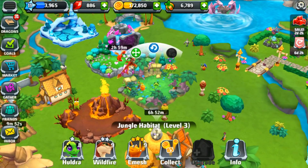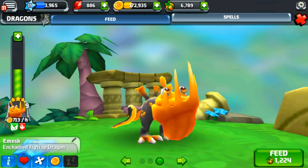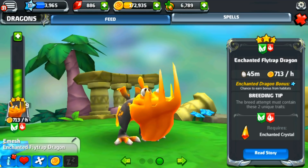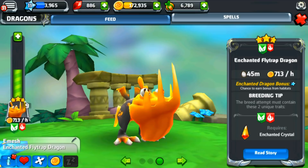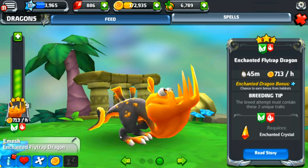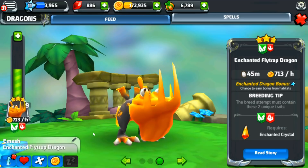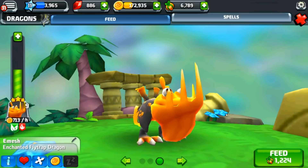I did grow up a couple of our dragons. Emesh — who I still need to come up with a better name for — brings in 713 gold an hour because he is an enchanted flytrap dragon. I fed him up to level 9, and he has grown into this glorious creature. He actually has these little flytraps on his back as well, which I think is so cool. The higher level he goes, the more gold he brings in for us.